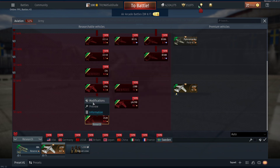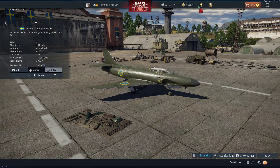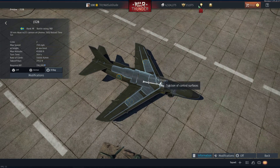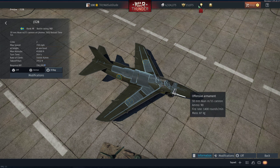Here we have the Lansen. Looking at the X-ray, there's lots of gas in the wings, gas around the engine, more fuel. The engine is a Svenska Flygmotor RM-6A jet engine with a mass of 1,400 kilograms, max thrust of 4,400 kilograms, and takeoff thrust of 5,336 kilograms. 90 rounds per gun on the 30mm - be frugal. Two-man crew.